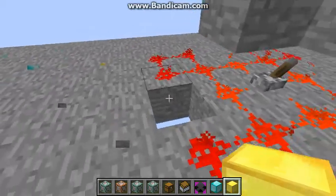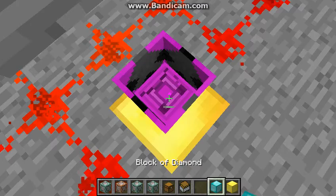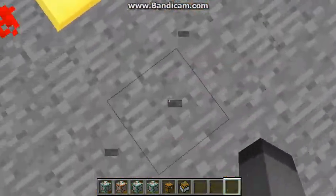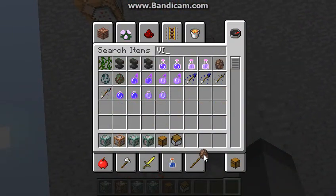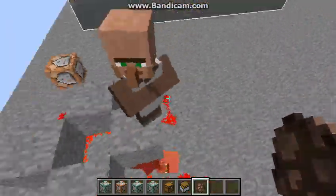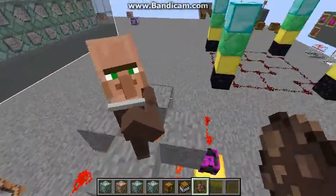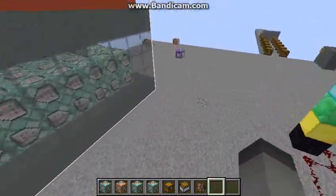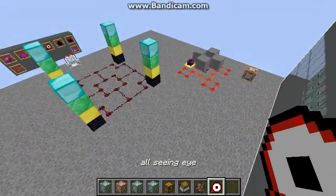What it does is it can turn MP, or magic power, into items. Magic power can be gained from putting villagers in this kind of little thing to give it MP. You can observe how much MP you've got by getting it all set and putting it in your offhand.